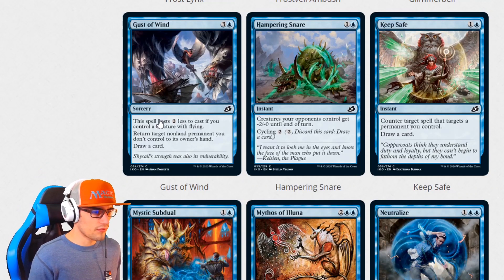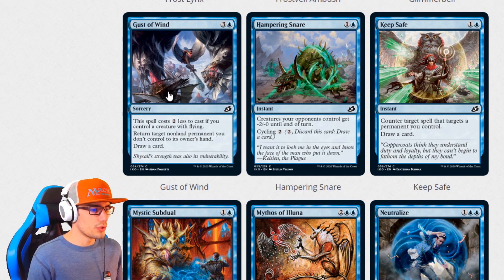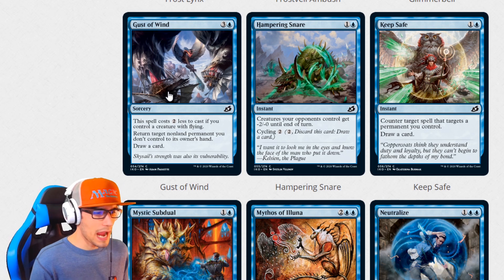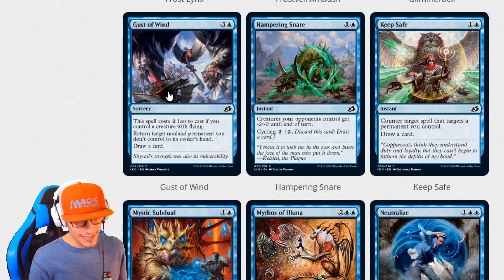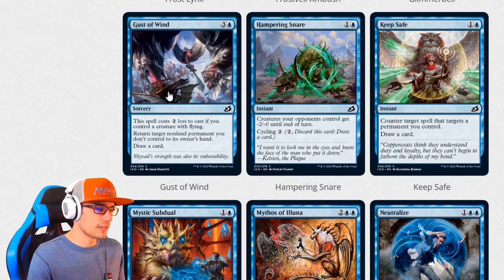Gust of Wind for four is a sorcery. This spell costs two less to cast if you control a creature with flying. Return target non-land permanent you don't control to its owner's hand and draw a card — neat, that's pretty cool. Hampering Snare for two is an instant: creatures your opponent controls get minus two, minus zero until end of turn. Cycling for two.